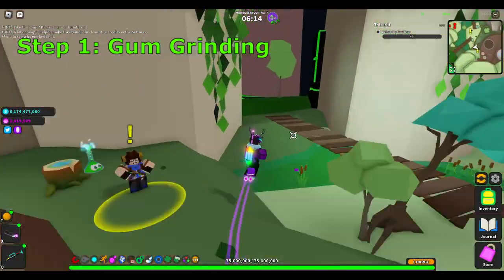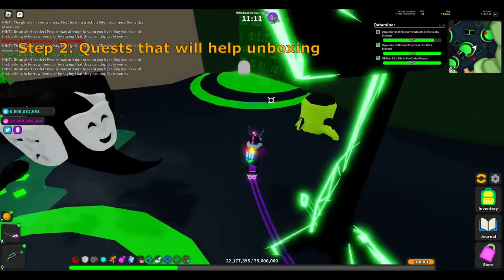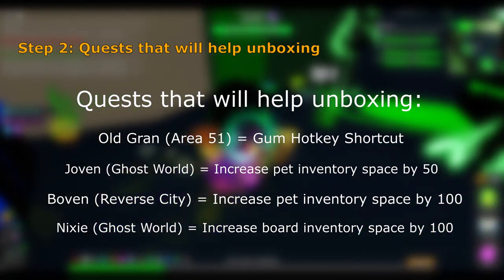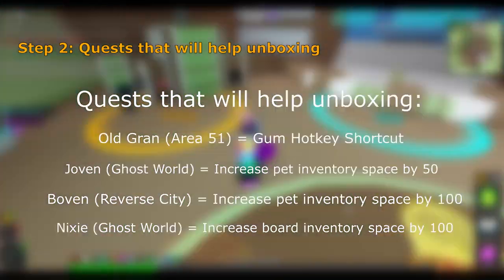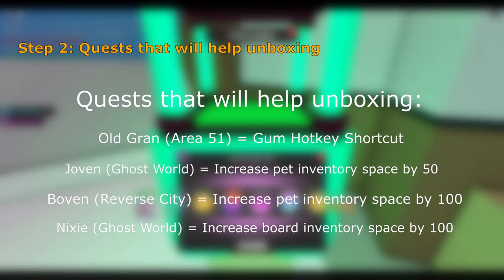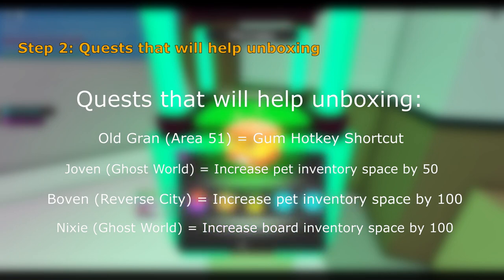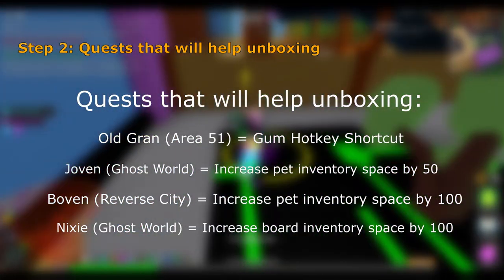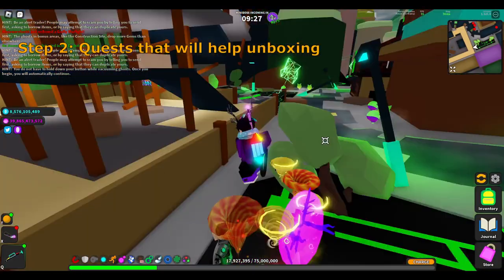The second step is to do certain quests that will help unboxing in the future — specifically Grands, Bovens, and Jovens. These are one-time quests. Grands gives you a gum hotkey, useful for saving time when activating gum instead of clicking into your inventory each time. Bovens and Jovens give you extra pet inventory space, which comes in handy to fit more pets whilst unboxing during your gum time.